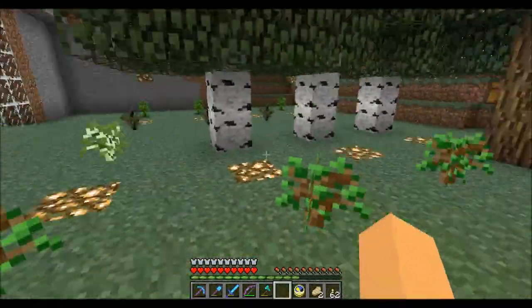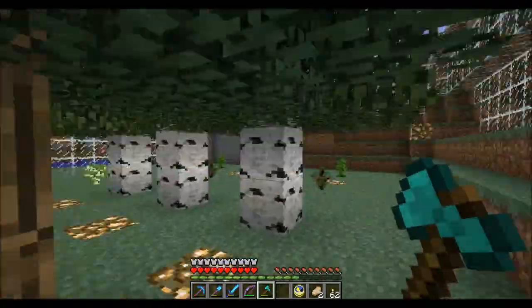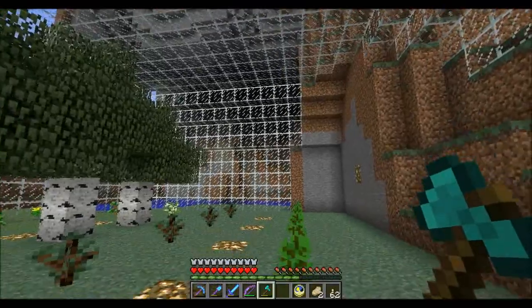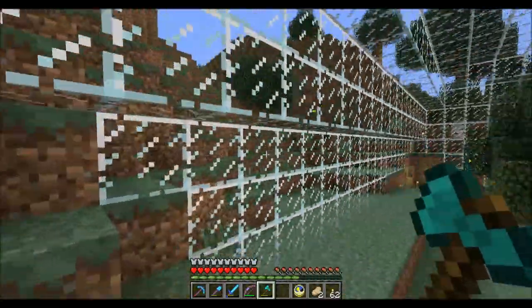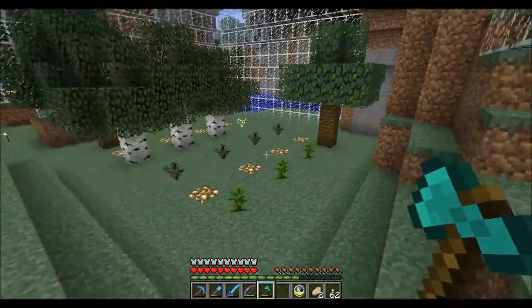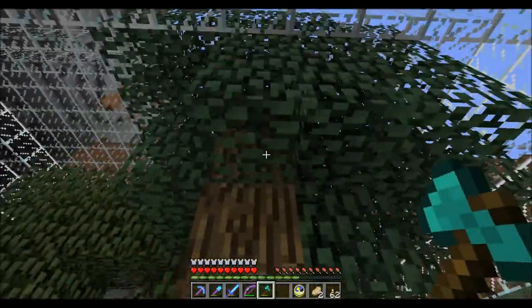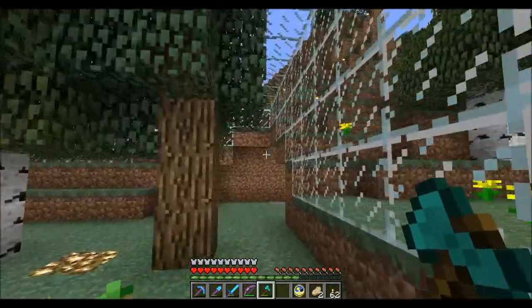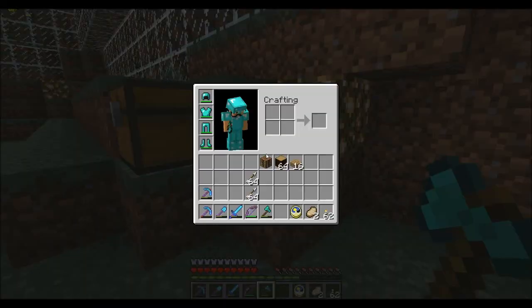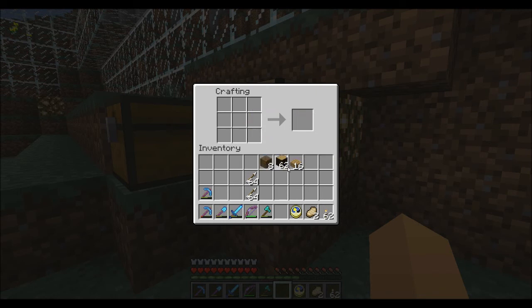Apparently the game has decided to prove me wrong - it's a conspiracy! But yeah, as you can see the tree farm is working. What I've done since the last episode was simply raise the roof. I've raised it to the point where the jungle trees grow properly - every single tree grows properly. I think these trees here still have a bit of trouble growing though, as this one is a bit snug.